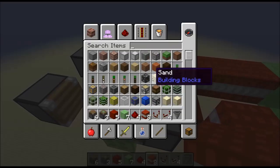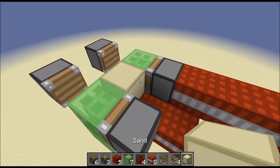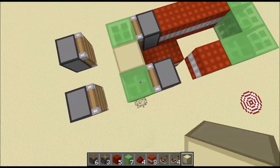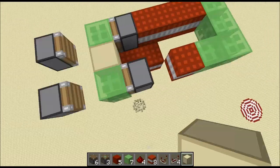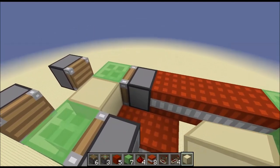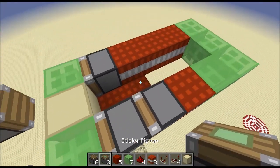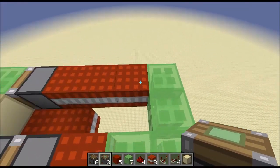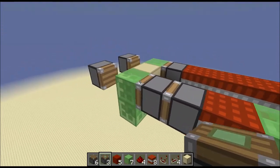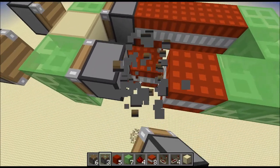We need some sand actually. When this piston grabs this one and pushes forward, it's going to drag the sand along right next to the sticky piston, causing it to update. But at that point this piston will be there, and as this pushes forward, this TNT block is going to get pulled away, causing an update, causing this engine to work again, which then causes that engine to work again - and you get kind of like a circle.